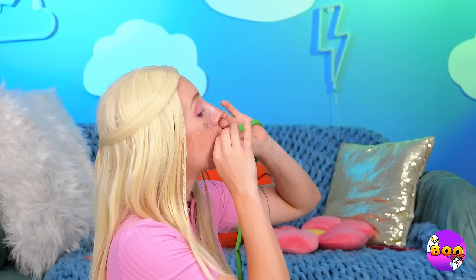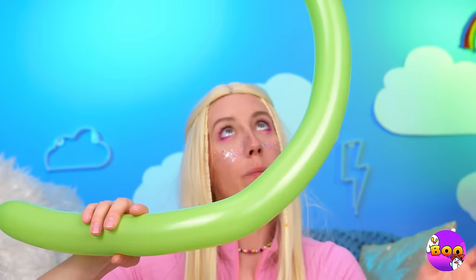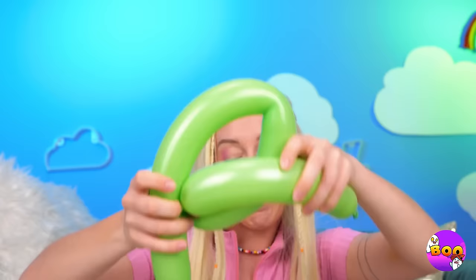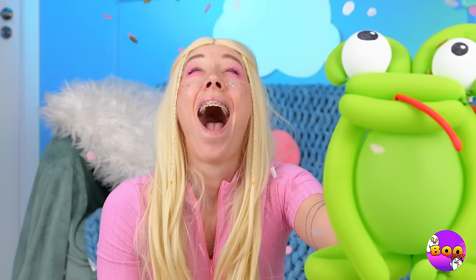For our next trick, blow up some balloons! Now let's start twisting and bending them up. Put those ears of clown school to use! Add a tongue and it's a frog! Who knew frogs came with confetti? He makes every day a parade!